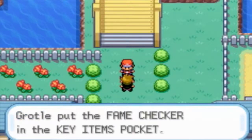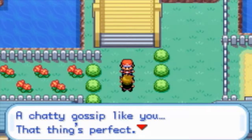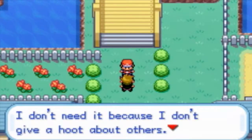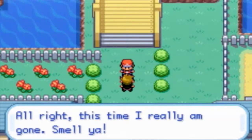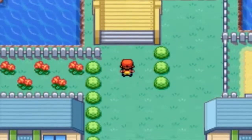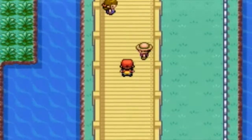Sam gives you the Fame Checker. He says: I try to gossip like you — that thing's perfect. I don't need it because I don't care about others. This time I really am gone. Smell you! Ew — smell you? I didn't even take a shower since the beginning of my journey. So why would you want to smell me?